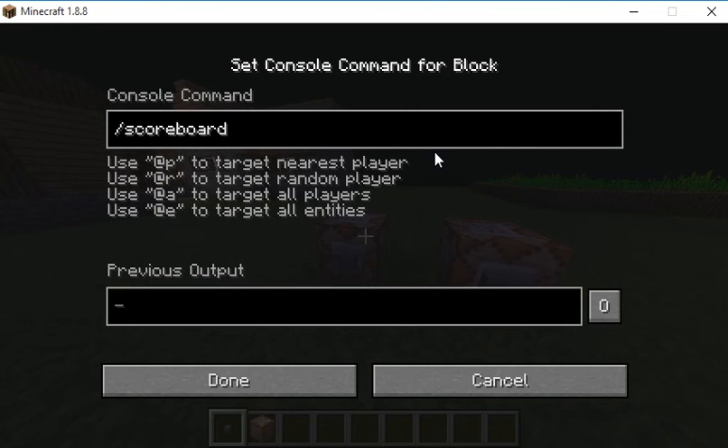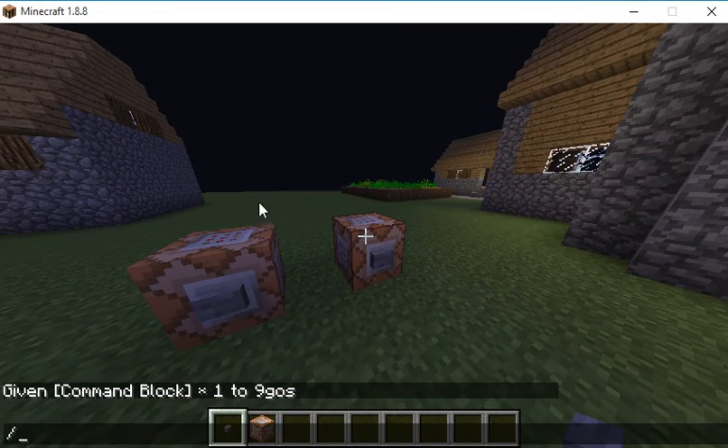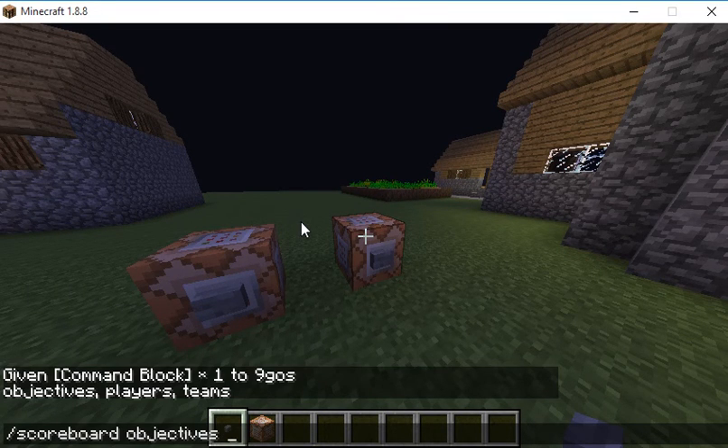Slash scoreboard — it's actually in chat, so you can put these in a command block, but you can just do it in chat. Slash scoreboard, just hit tab — objectives, add — let's add a death counter. What do we want to call it? Fails. We can go add anything, and after this we're going to say death count.